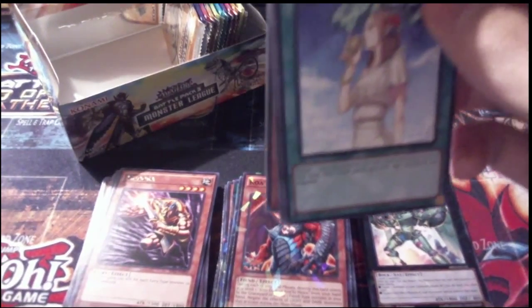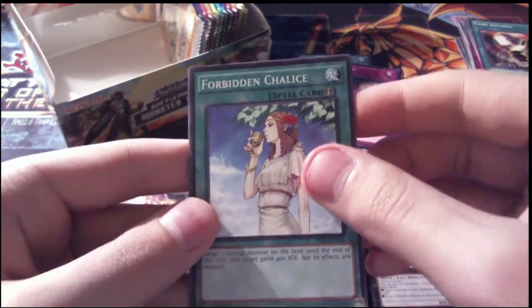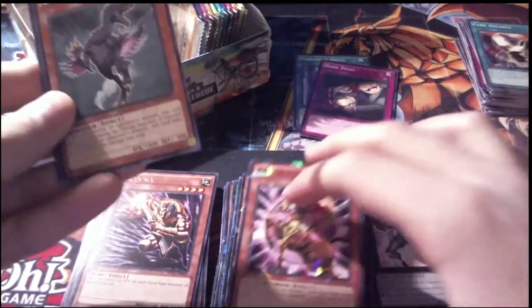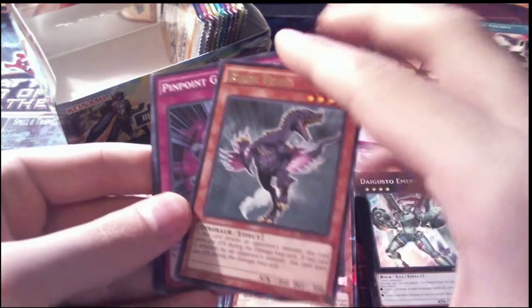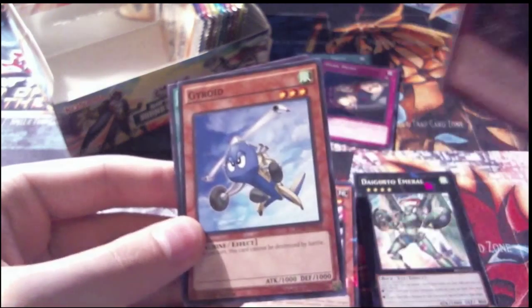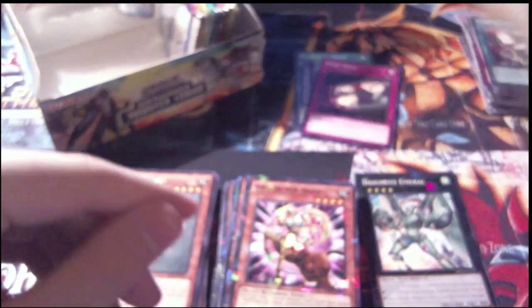Hopefully we can round out the Forbidden Trio — that'd be very nice. Pack 26: a common Forbidden Chalice as our first card, our Shatterfoil is Kiran the Mage, we have another Black Velocity rare, a common Pinpoint Guard, and a Gyroid for our other common. Pretty cool as well.